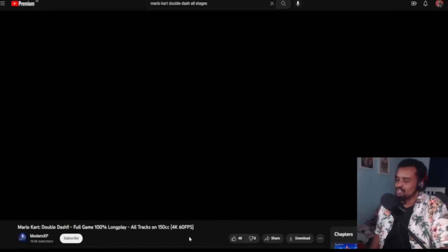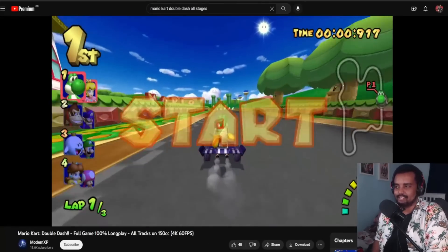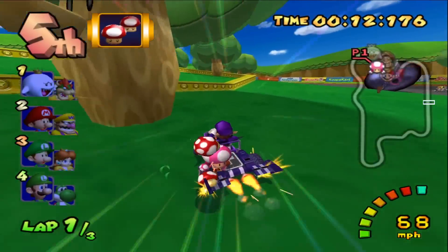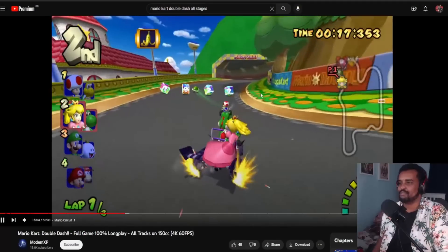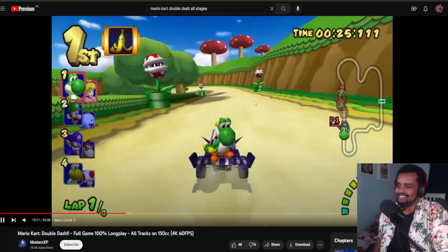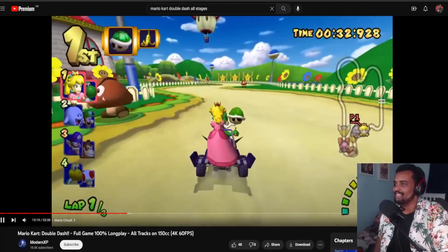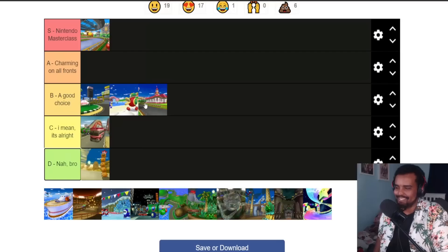Next is Mario Circuit. I do quite like it. Shortcuts don't usually factor too heavily into my enjoyment of a track, but the fact that you can skip a good chunk of it — I think it takes at least two mushrooms to cut through the grassy section — can be a really big lifesaver. There's not really too much going for it until you reach the end with bumpy hills and Goombas. Maybe it's a little nostalgic bias talking, but it just about creeps into my good graces. It doesn't do anything special, but it's special to my heart.